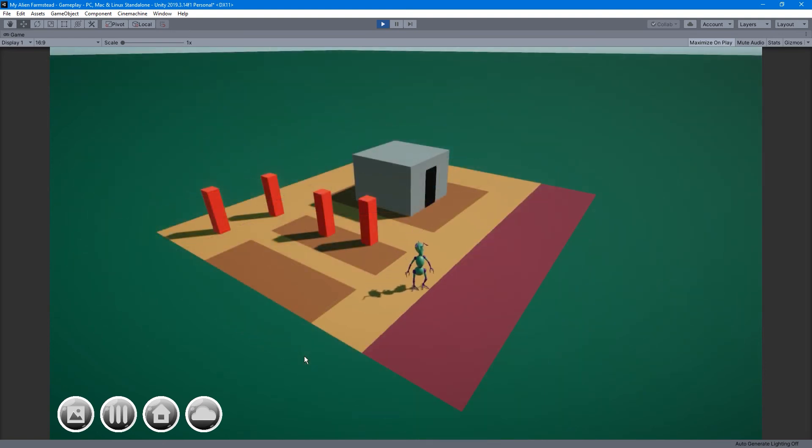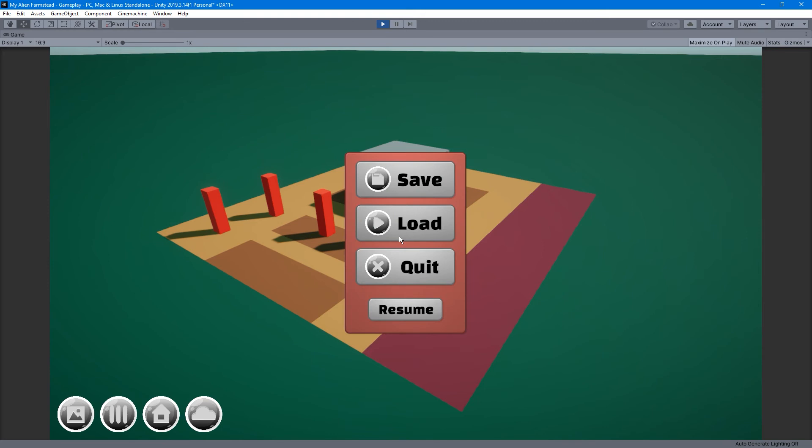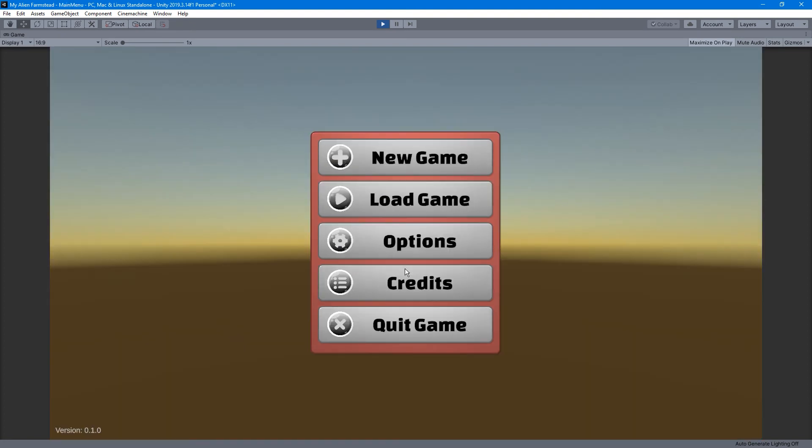The last thing I wanted to show was one of the things I wanted to get right as early as possible, because it's super important for everything else — and that is the save system. I'll wait until the farmer is in position, then hit Escape to pause. As you can see, I've got a save button, a load button, quit, and resume. If we save here — saved. Let's quit. Here's a very rudimentary main menu; options and credits are just placeholders at the moment, but what does work is the load game.